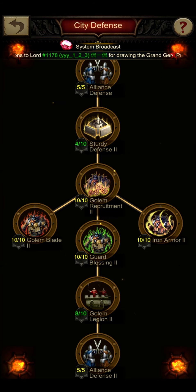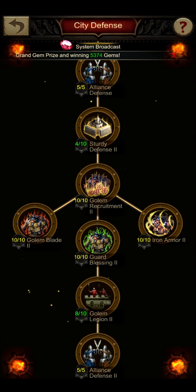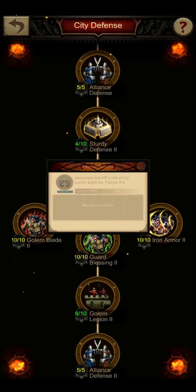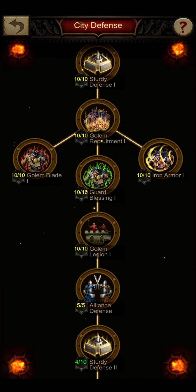Outside of that, the golem researches aren't helpful in my opinion because golems are a risk during a city defense. They get wounded within mostly just one hit and it can happen that they screw up your defense formation. I have seen defenses where the angels moved in front of the infantry because of golems, and then the angels got wounded before the infantry, which is something you definitely don't want. So I personally would recommend to not go for any golems, and so you don't have to go for any golem research here — maybe just the required levels to do the alliance defense research.